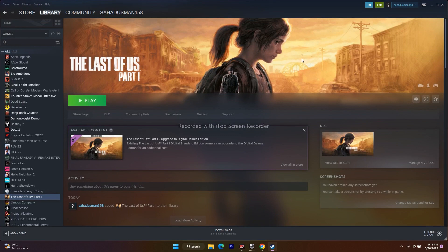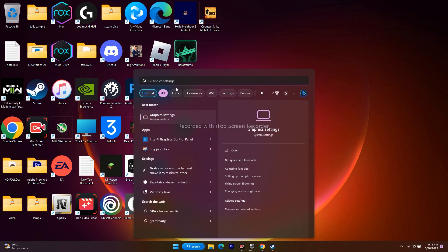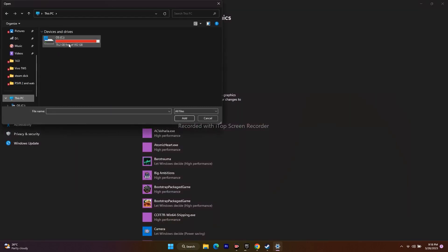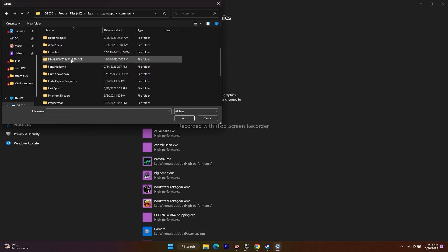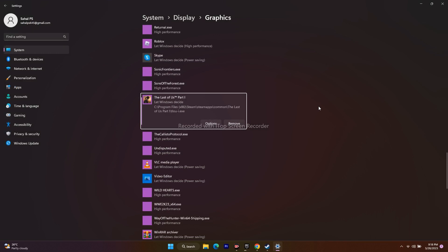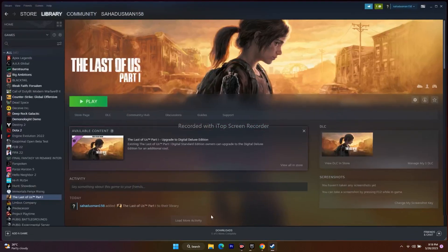Next, run the game on the dedicated graphics card. Search for Graphics Settings in Windows. Click Browse, navigate to the installation folder (Program Files (x86) > Steam > SteamApps > Common > Last of Us Part One), and add the application. Once added, click Options and change the graphic performance preference from 'Let Windows decide' to 'High Performance'. This ensures the Nvidia GeForce RTX GPU is used, helping to prevent crashing. Click Save, then launch the game from Steam.